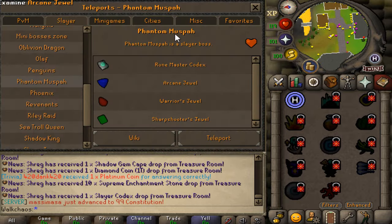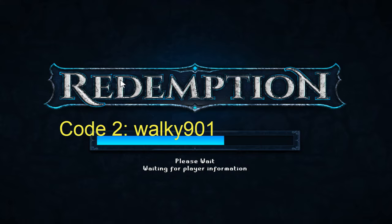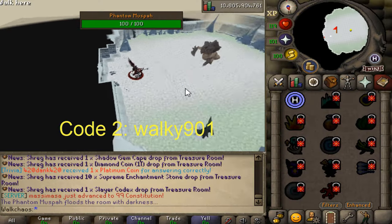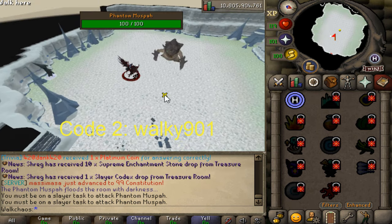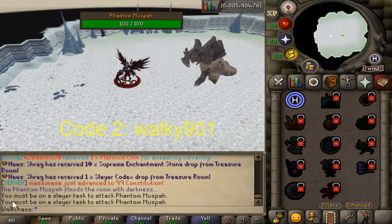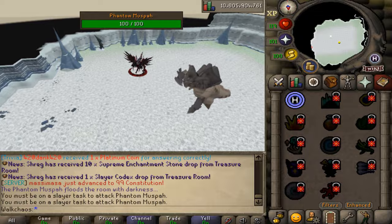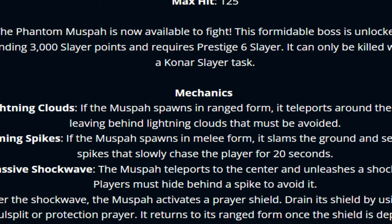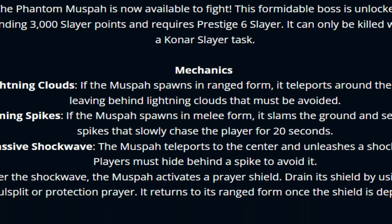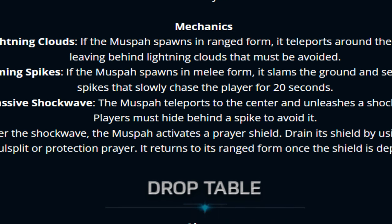Also brand new to the game, we have Phantom Muspah. I can see already that he's dropping the Roadmaster codex and a bunch of jewels right here — that is super freaking neat. We gotta teleport directly to the boss right here. Brand new boss content is coming to Redemption — that is absolute insane. You must be on a slayer task to fight Phantom Muspah. In order to unlock this boss, you will need to spend 3,000 slayer points and requires prestige 6 slayer. You can only fight it while on the correct slayer task, and he has a bunch of different mechanics which is absolutely amazing, truly unique content.